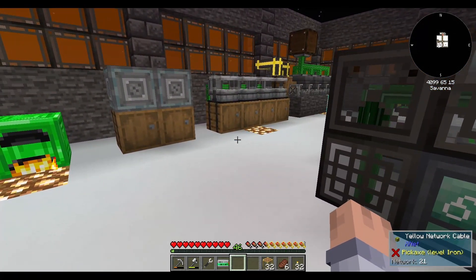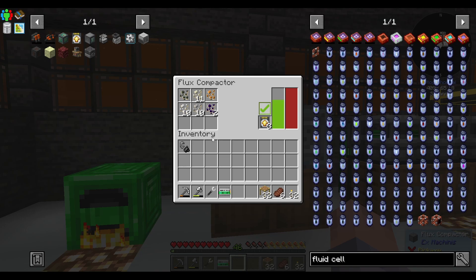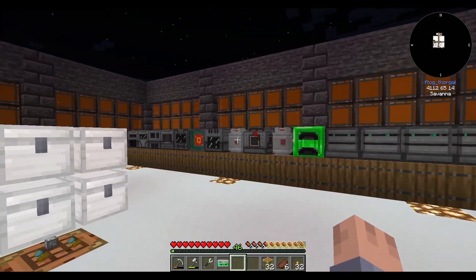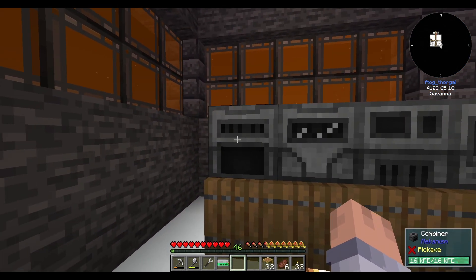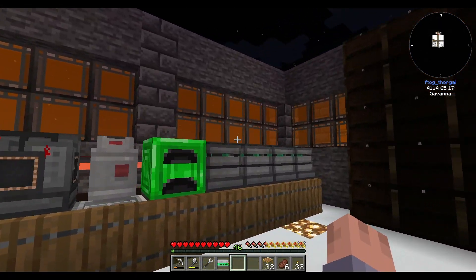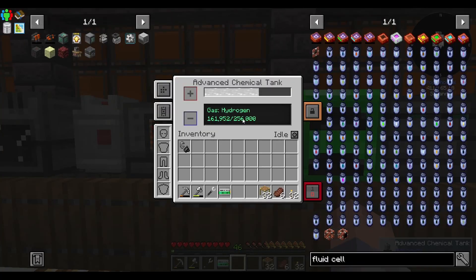The macerators were falling behind so I made overclock upgrades — a bunch of tin, LV cables, and an electronic circuit. The fluid cell is just an empty cell made with four tin and you right-click the sink to fill it — super easy. Now everything is running and I'm very happy. I added speed upgrades to the compactors too — they were only doing one stack at a time and some had 40-50 items backed up. Now they do eight stacks at a time. I moved the chests, workbenches, and all the Mekanism machines over here and made two more: the osmium compressor and the combiner for future recipes.